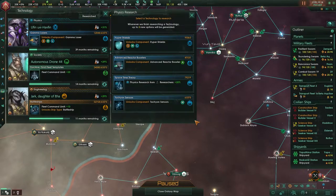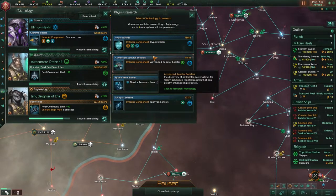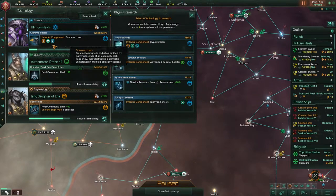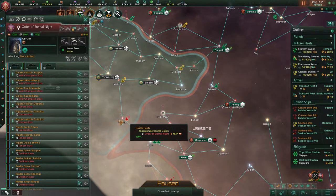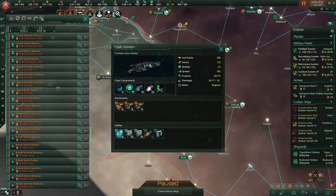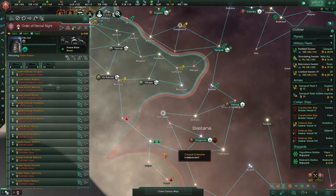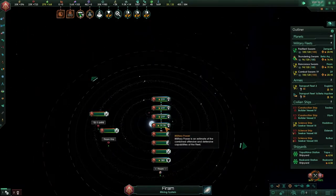We got some research done — plasma accelerators, Tachyon sensors, boosters. Let's go for the shields. Actually, this was done by research. The battleships are almost done. That's a lot of things we're researching. They have no point defense — oh, that is so cute, that is just amazing. Let's take a look at that — that's going to be fantastic.